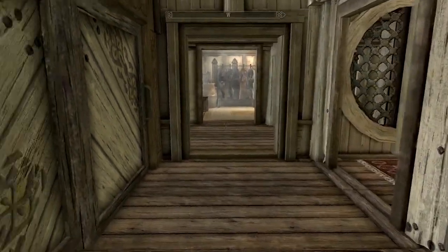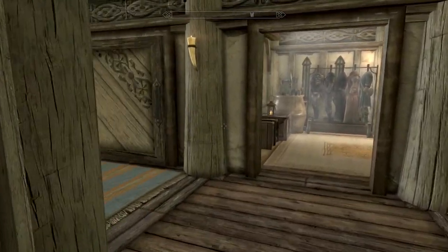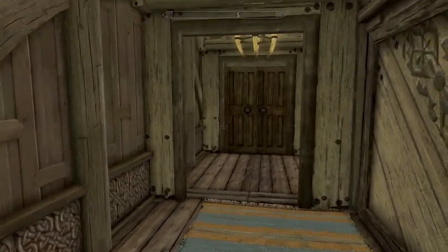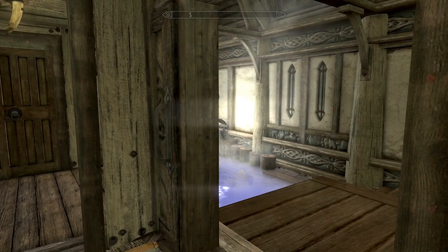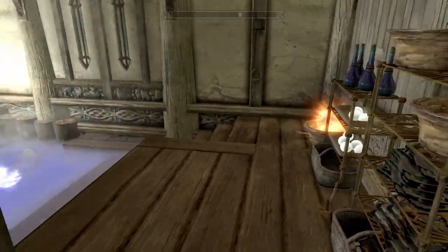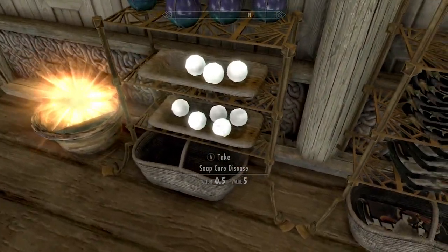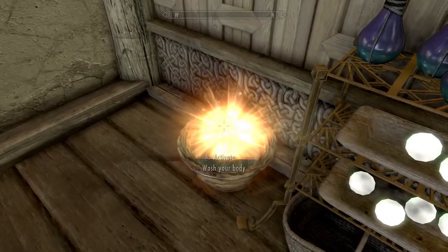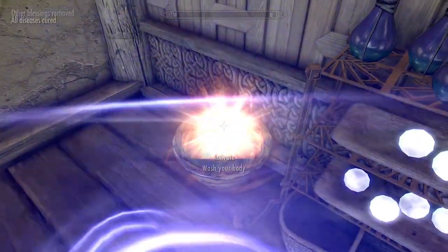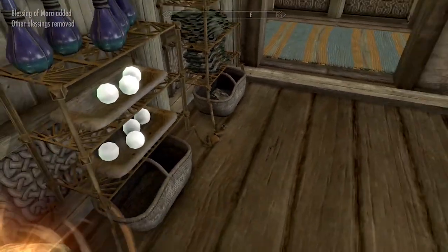This is the front entrance — we've already seen that part. Let's continue through this way. There's another sliding door right here. What do we have here? Are these bath bombs? Soap — cure disease. Activate wash your body, blessing of Mara added, and I got shampoo. That's a big shampoo thing — hot diggity damn. And we have bath cloths.